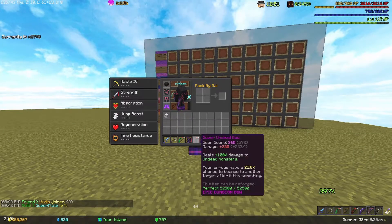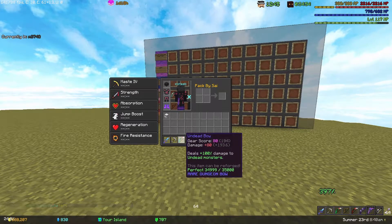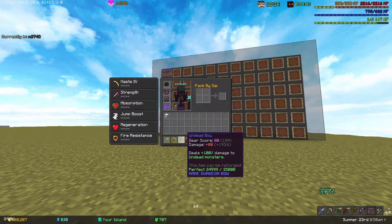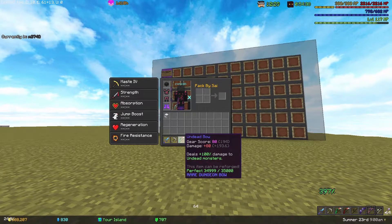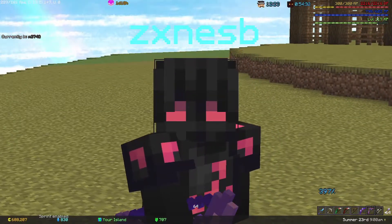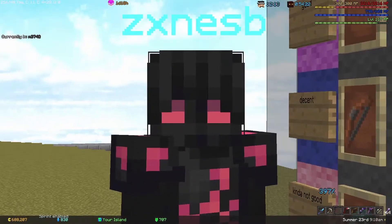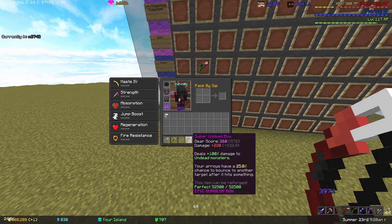Now for the basic dungeon bows — some you buy from the dungeons NPC, some you get from drops. If I missed one, let me know. First is the Undead Bow, which you buy from the dungeons NPC. It's useful if you're an archer just starting off dungeons — it really does help you out early on, so I'm going to say it's 'decent.'